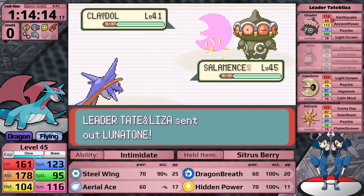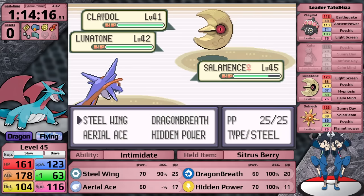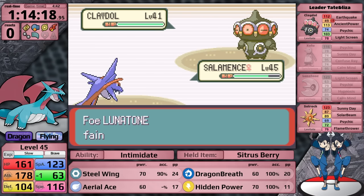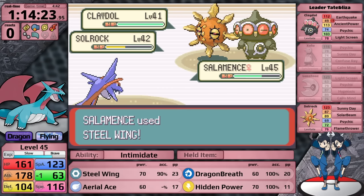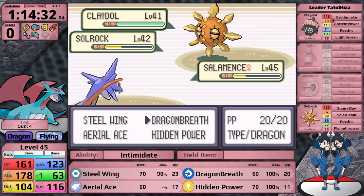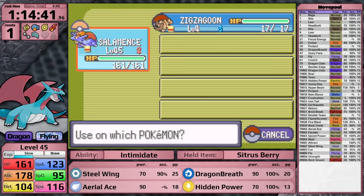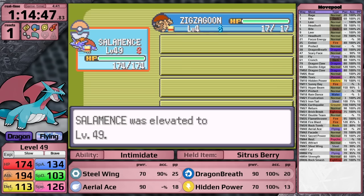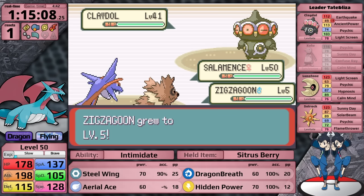They send in Lunatone. Claydol uses Psychic, which gets a special drop. Claydol hits another Psychic, taking Salamence down to orange health and triggering my Citrus Berry. I use Steel Wing on Solrock - it just barely survives because it is more physically defensive. Claydol continues Psychic, taking Salamence to the lowest health it's been at in this entire run. I wanted to knock out Claydol next because it has the higher special attack stat, but Dragon Breath does pathetic damage, and Solrock uses Psychic - Salamence faints for the first time. I use some Rare Candies to boost to level 50 and try again. I get a critical hit on the Xatu, knock out Lunatone with Steel Wing, and Claydol alone is not very intimidating - Salamence wins on its second attempt.